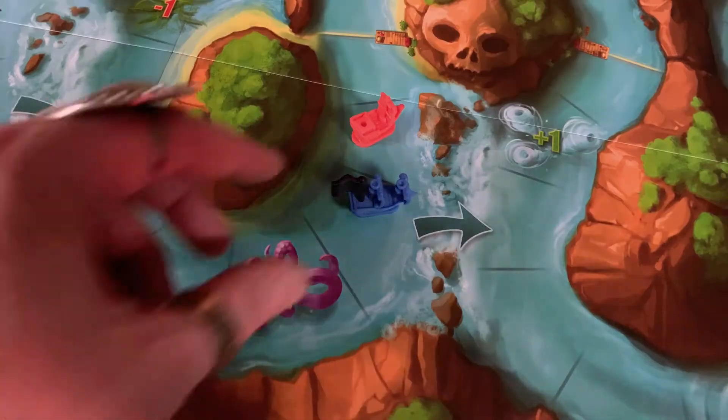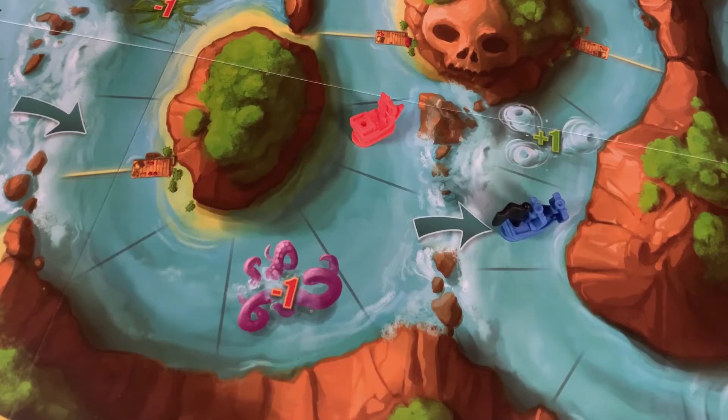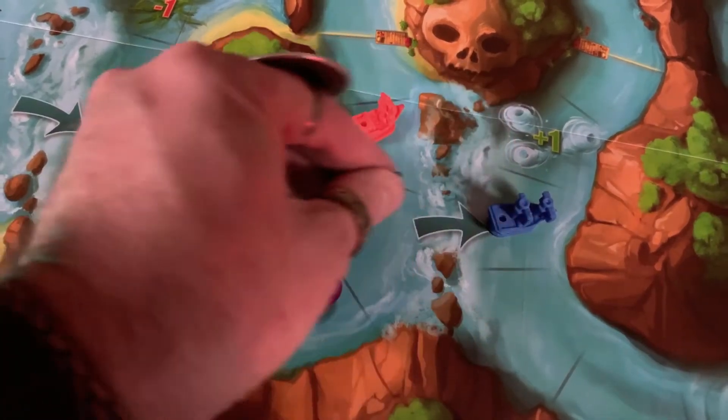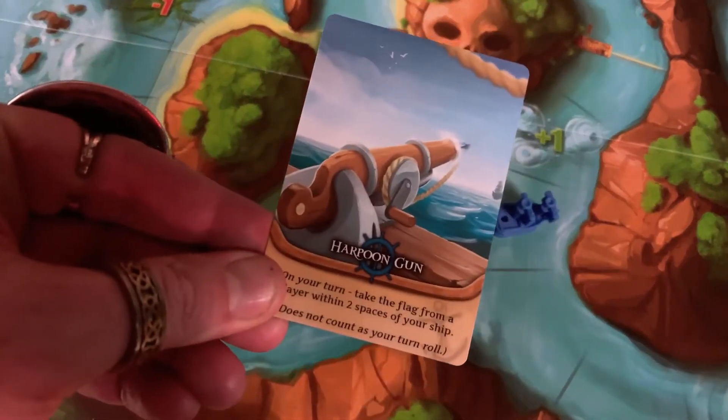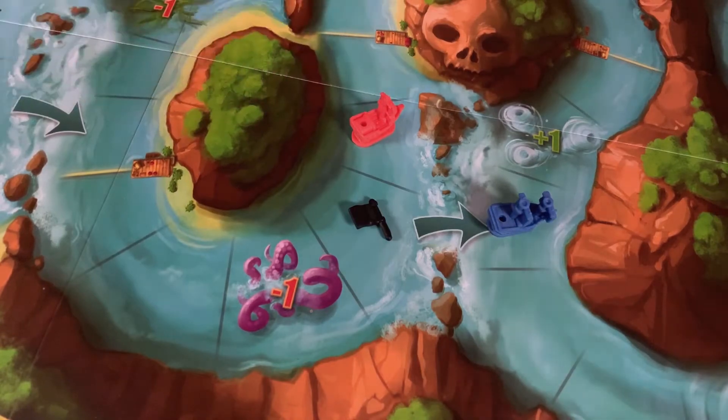There are also some features on the board itself you should be aware of, such as waterfalls. These are one-way shortcuts — just follow the arrows if you choose to go that way. There's a recommended rule that says to drop the flag if you go through one, but it's optional — decide before you begin. If you find a card that refers to the proximity of ships, it doesn't refer to shortcuts; you've got to go the long way in this case.